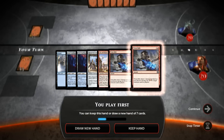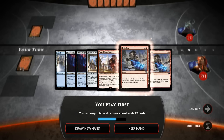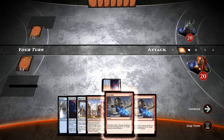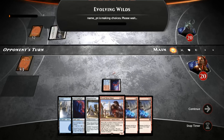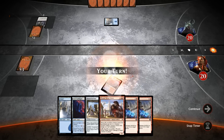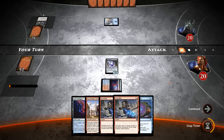Let's take a look at our opener. We are on the play. A little awkward with the two Guildgates here, but we can still play one on turn one, which is fine, and then play a two-drop on turn three. I think this hand is keepable — very good against an aggro deck with two Twinbolts, and it's got some late game power with Piant Kieran. Evolving Wilds — we might be up against a three-color deck. Let's just run out the Rune Snatcher and pass the turn.